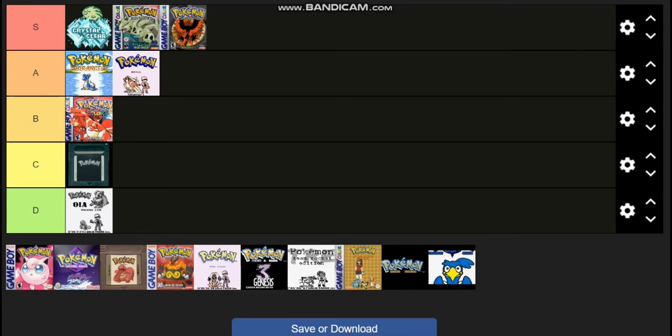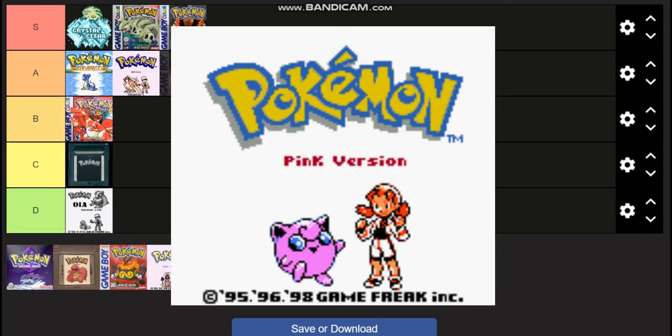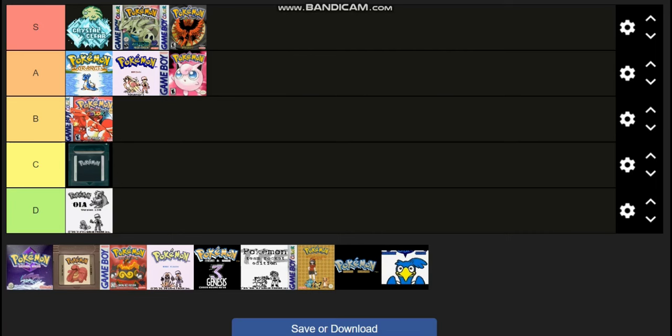Now we've got Pink Version, the maybe lost hidden secret Pokemon game — apparently a rumor that's been debunked. Basically you play through the normal Gen 1 games but you get to play as a girl, you get a different starter, and I believe you get Jigglypuff as your starter. I think there is now a color variant Crystal mod of this. It's pretty simple — not too much to say about it. I'm going to go ahead and put it in B along with the DX color ones.